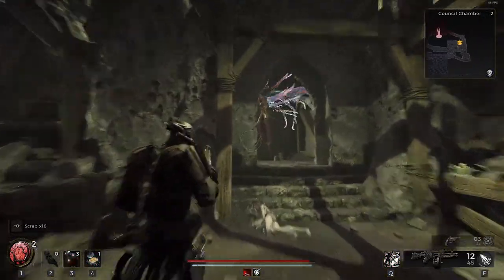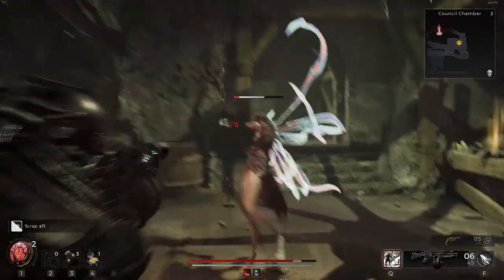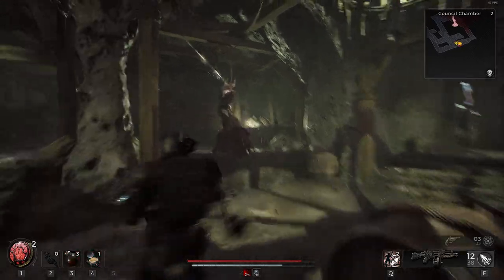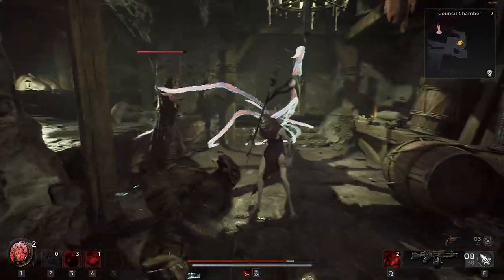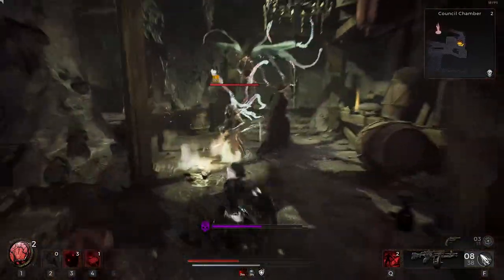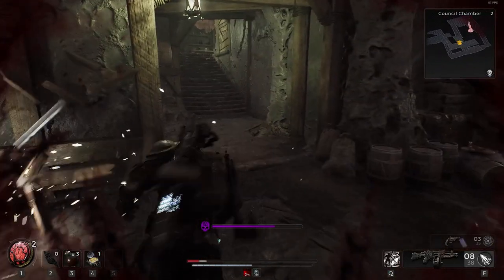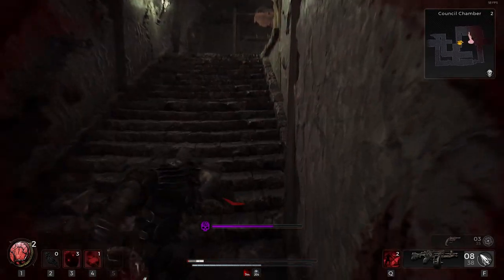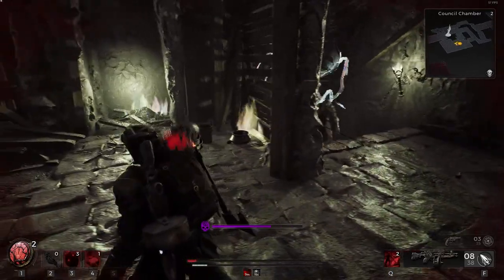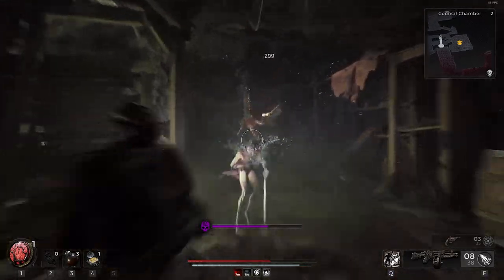Oh hey, big boy. Somebody else behind us. Dodging, activate our trait — no, our mod power's not ready. Chop him up. We need to get in some distance. Sprint, sprint, sprint, create some distance. We need to heal. Dodging that, we need to heal now. Then roll, activate our shockwave. Got both of them — that's awesome. Now we just got the big guy, wherever he's at.